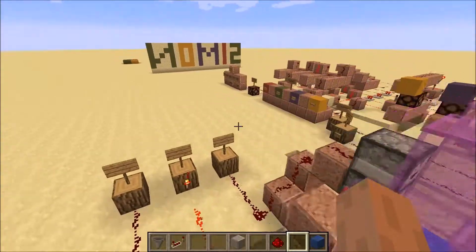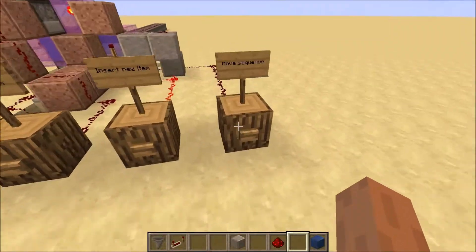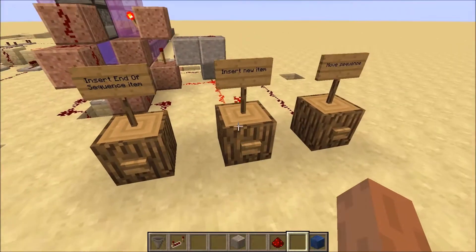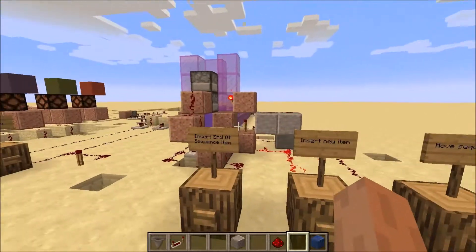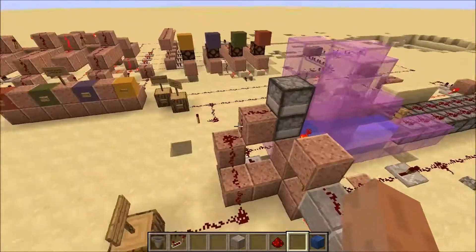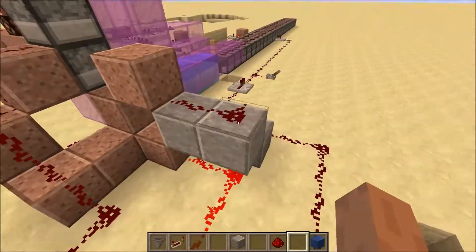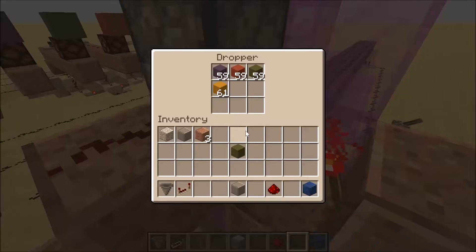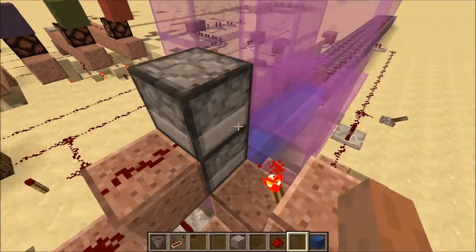So all you have to do is move it once and insert a new item. Move it, and insert the end of sequence item. And this goes to this dropper, which has colored clay in it.